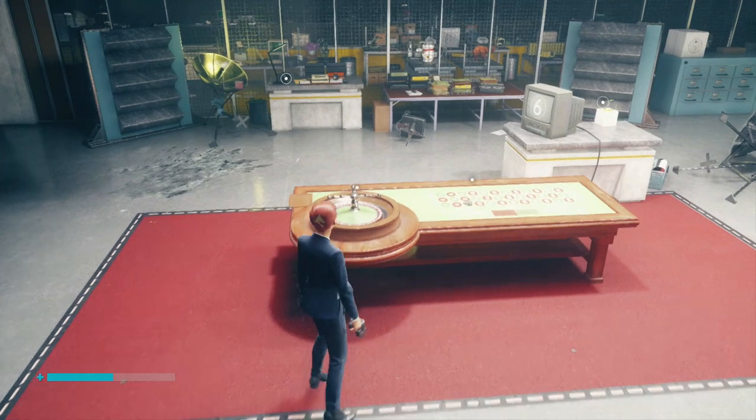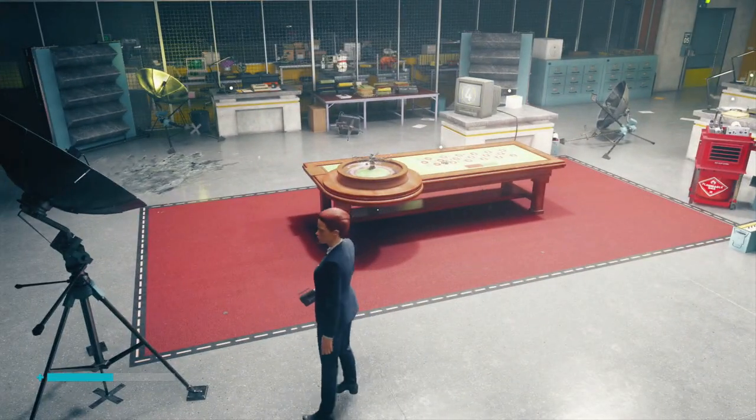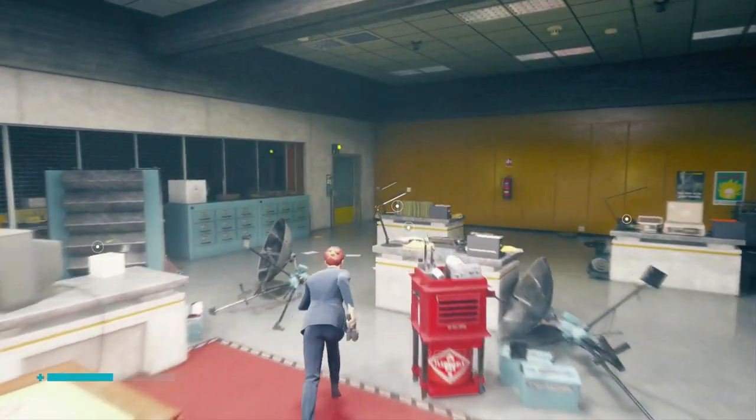Make sure that when the roulette stops spinning and the number appears on the TV, you are outside of the line and off of the red carpet. If you're inside, it's not going to be a seven. Make sure you are outside, and with that you're going to get two ability points and the golden outfit.